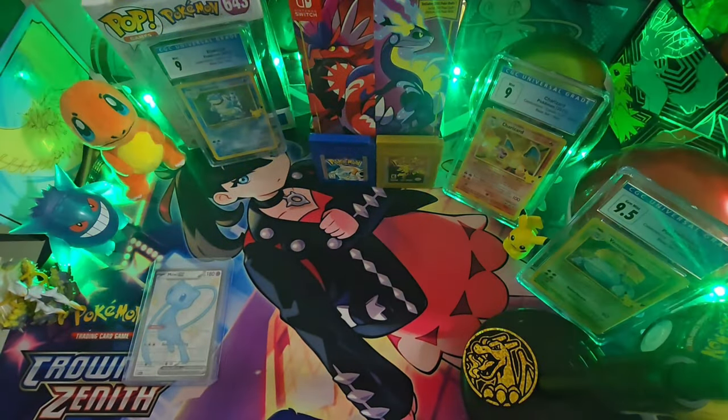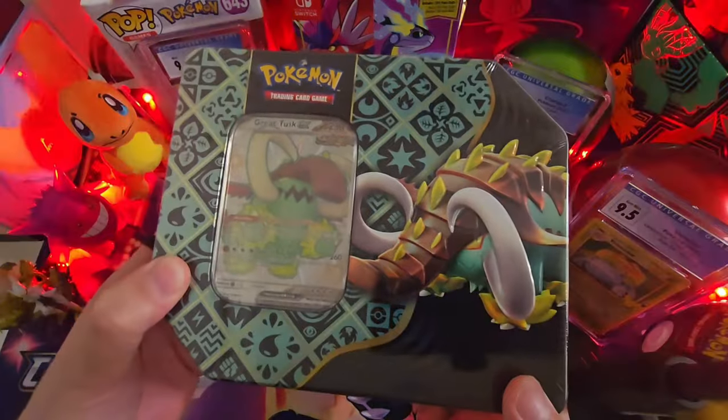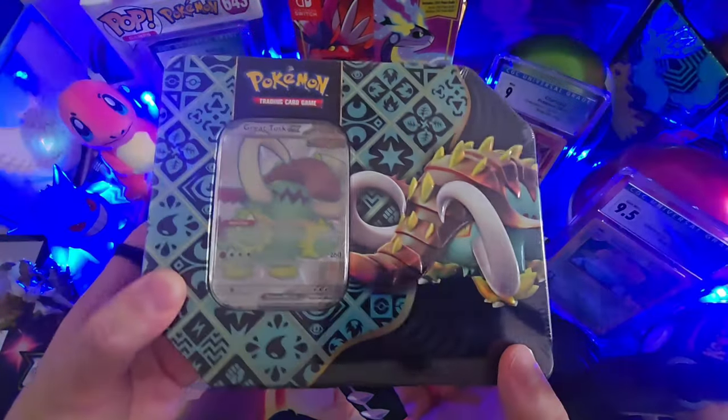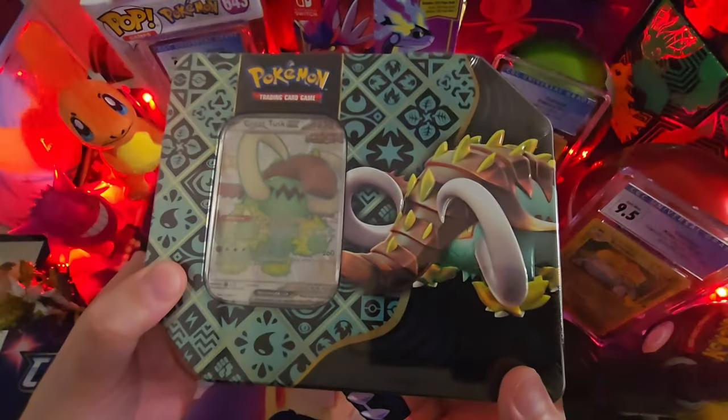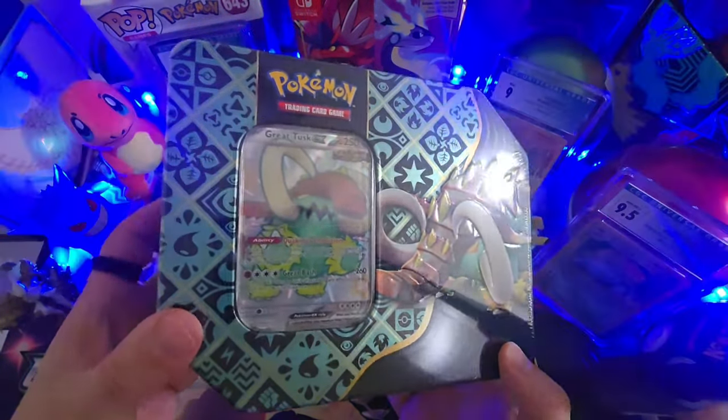What up, trainer pals! We're back from the supermarket and I can't believe we found Pokémon cards, let alone some Paldean Fates. If you guys have any Vaughn supermarkets or just any supermarkets, see if they have that machine out. Let's see what we can pull out of this tin while we wait for Temporal Forces. With all that said, let's get the party started!